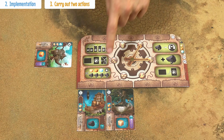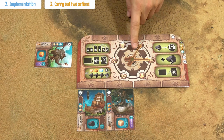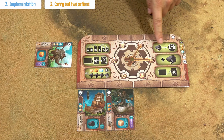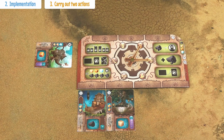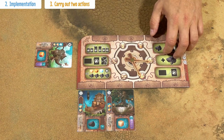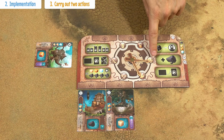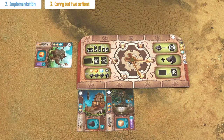In the third step, players may carry out 2 actions out of these 6 depicted on the player board. These double hands indicate which actions you are taking, and every turn you have to move these double hands before you take the actions. So you cannot take the same 2 actions as in a previous turn. After choosing 2 actions, you can then play them in any order.